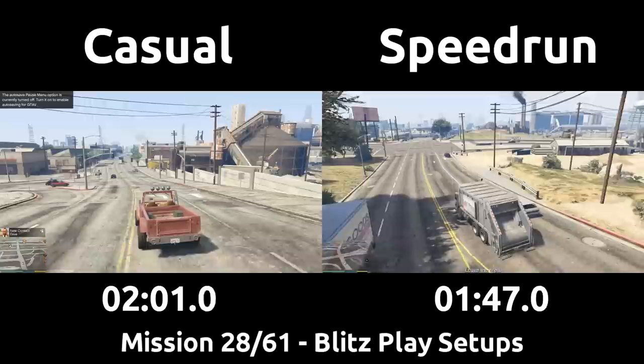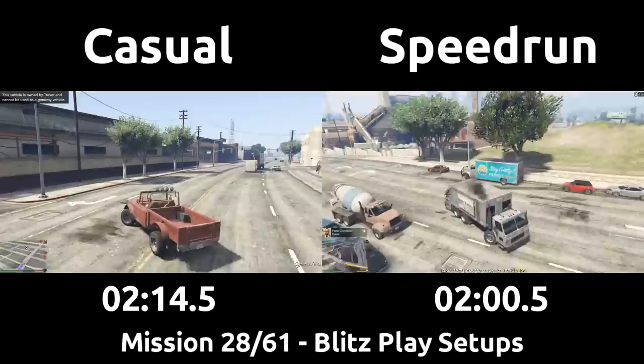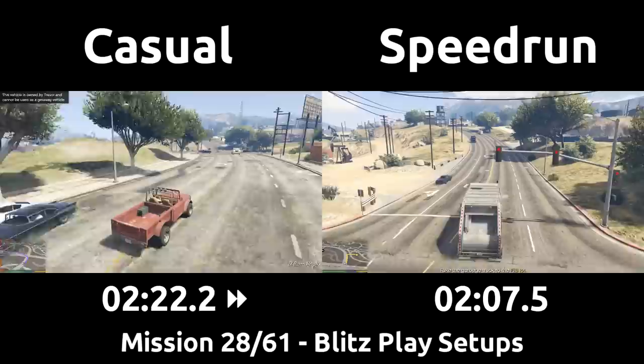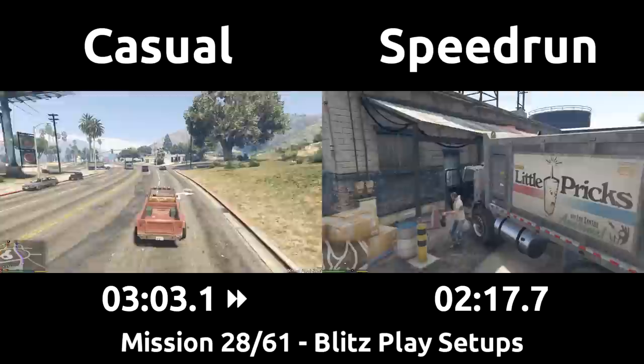For the casual, this means looking on the map and heading to one of the setups. A garbage truck doing the rounds is spawned into the Mirror Park area and selected first. Our casual could go to any mission right now, but for the sake of the comparison, we will have them match the mission order of the speedrun, which means grabbing the closest missions anyways. Once the speedrun received the phone call, the game instantly gave the take-the-truck-to-the-lot prompt, and we drive right back and deliver the garbage truck — so much faster than going up to Mirror Park and back.